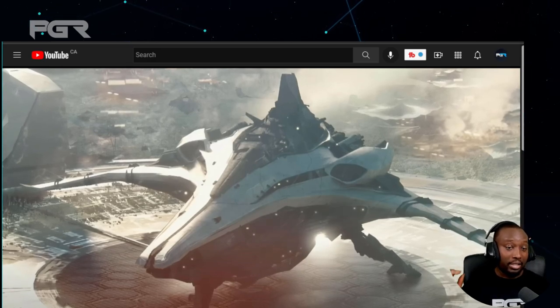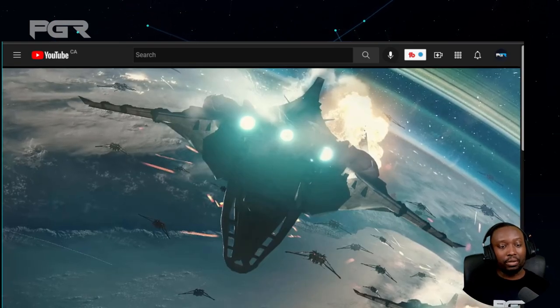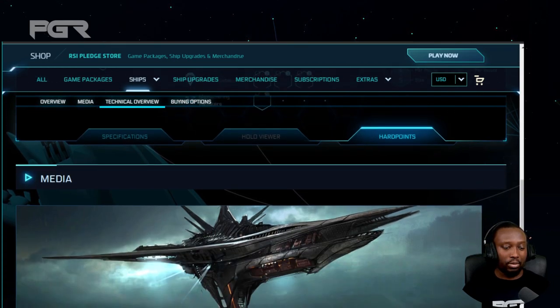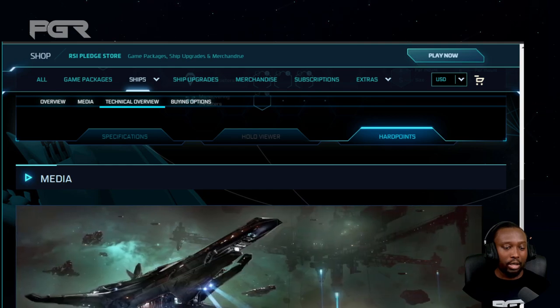The Banu Merchantman is quite an impressive ship in terms of design — the beauty of this ship is just fantastic. It is mind-blowing. Look at the size of the ship compared to everything else; it's literally a flying city. It's quite impressive with the new design. Let me quickly show you guys what the old design used to look like — this is what it looked like in concept.